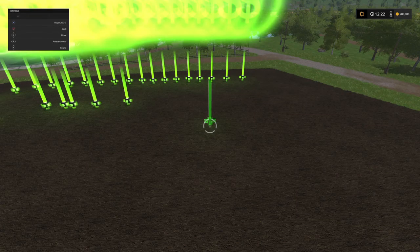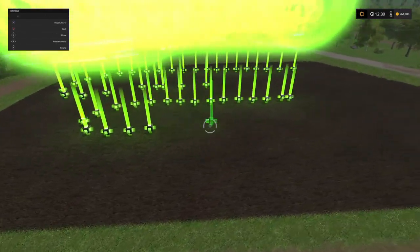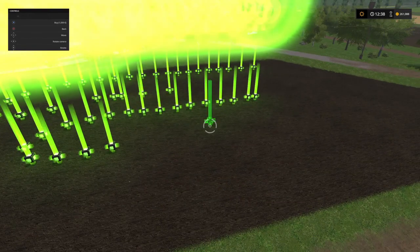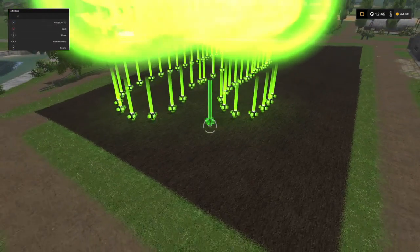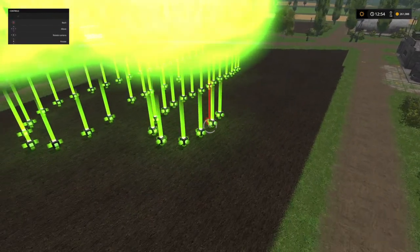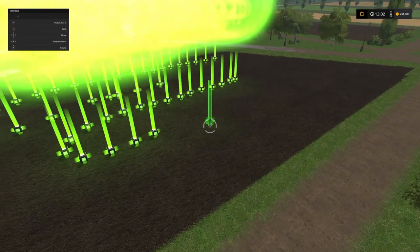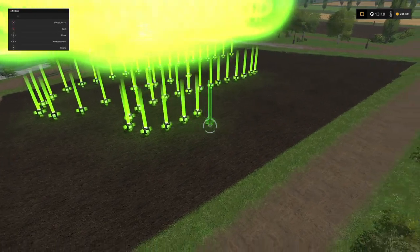If I want, I can place some more — I can just go like that. But for me, I only want... I don't want that much money. A million or a million and a half will do me. I can buy some fields, buy some decent machinery. But if you buy your machinery and you have enough money, can you delete these again? And the answer is yes, of course you can.